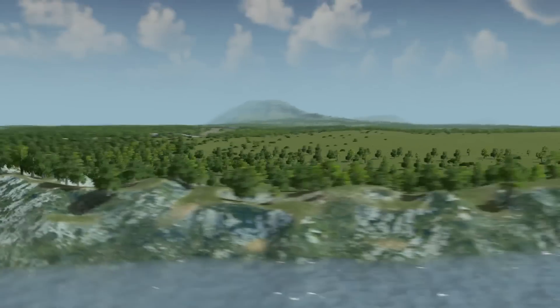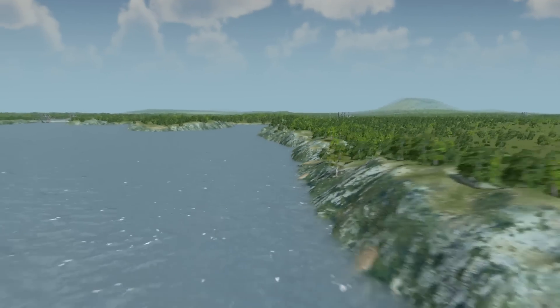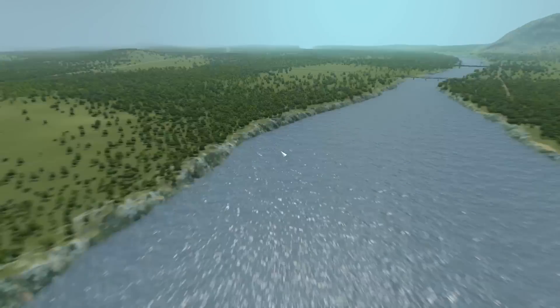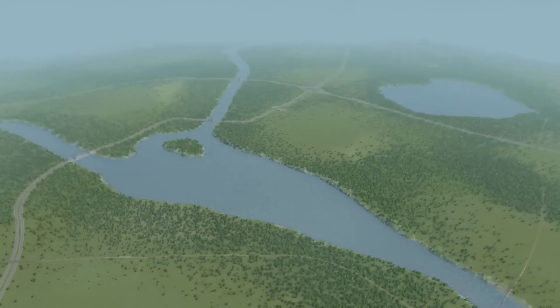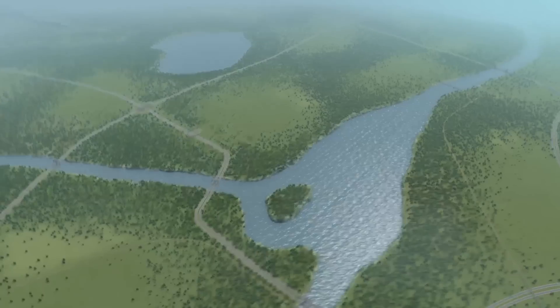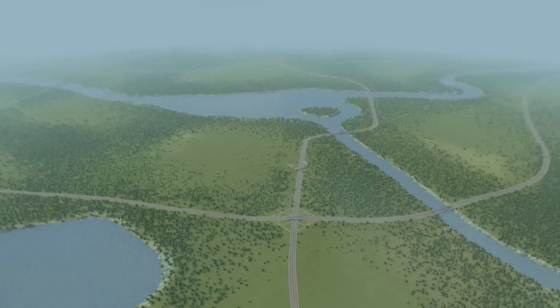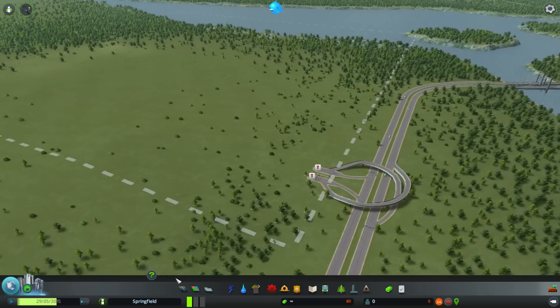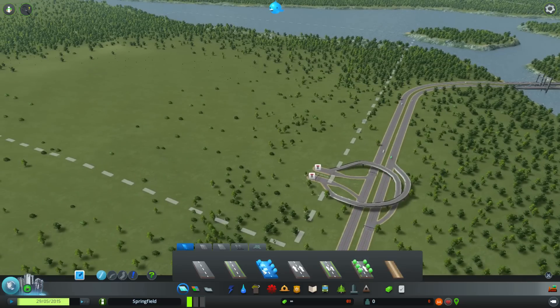Welcome to another episode of SimNation Lab, where we test the simulation engine of a simulation game, and today we are on City Skylines. In order to answer one question: can we have a city run on a single house, or none at all? Let's grab the road tool and find out.